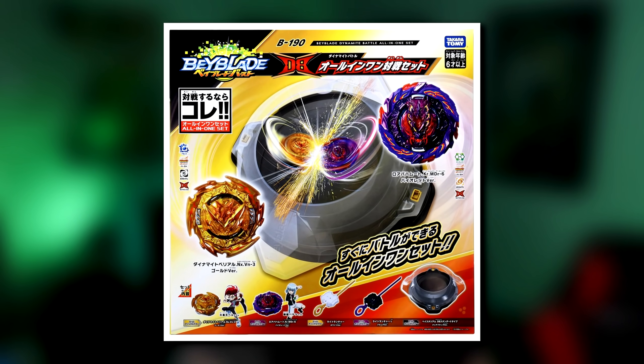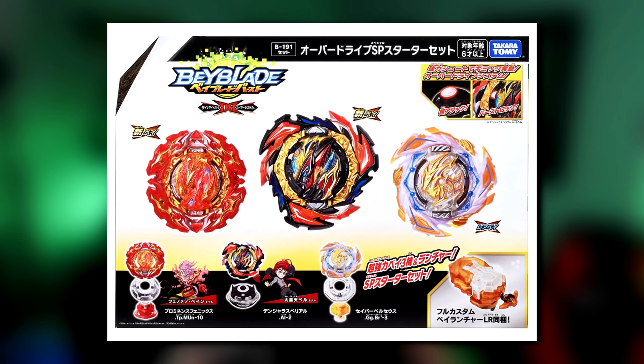Takara Tomy dropped a pretty big bombshell of news recently, including the B190 all-in-one set, and the B191 triple set, which has the evolution to Belial — which is actually not what I expected. This one's going to be dropping October 2nd, and it has a gold Dynamite Belial recolor and a purple and red Roar Bahamut.